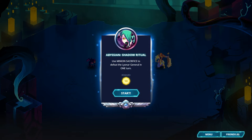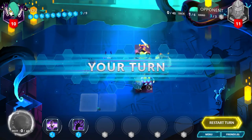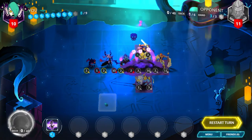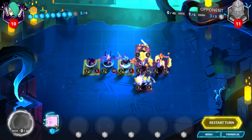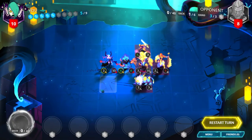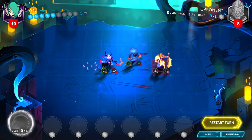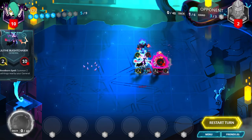Abyssian, Shadow Ritual. Use minion sacrifice to defeat the Lionar general in one turn. Start by playing Grasp of Agony on the enemy Ironcloth Guardian. Use Ritual Banishing to kill it, sacrificing your own Abyssal Crawler. Move your Shadow Watcher diagonally so you can attack with a 6-attack and your general's 2-attack to destroy the Lionar general.